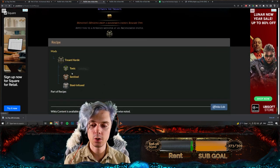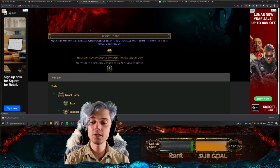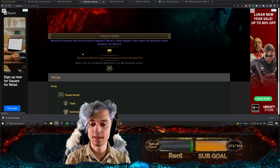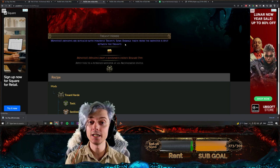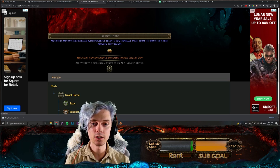The next one is a fairly simple one: treant horde, made from toxic sentinel and steel infused. This means that the monster's minions are replaced with powerful treants, and some damage taken from the monster is split between the treants. The minions drop a randomly chosen reward type — so at this stage it's still random.